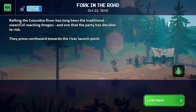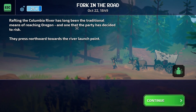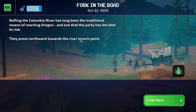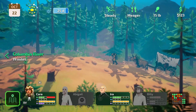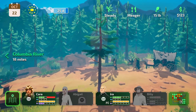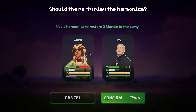All right, I guess we'll go this way. Rafting the Columbia River has long been a traditional means of reaching Oregon, and one that the party has decided to risk. They press northward up towards the river. Oh shoot - I guess we could have just went around it, dang it. We have to use the harmonica right now so we can boost their morale a little bit.